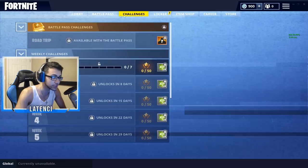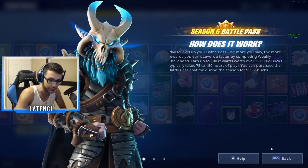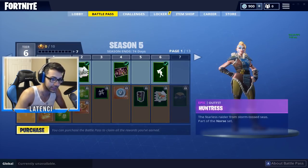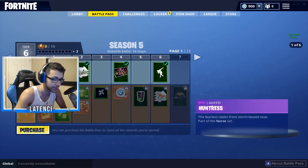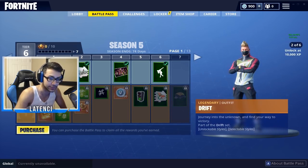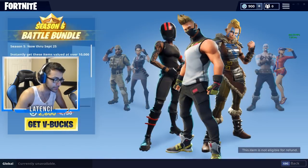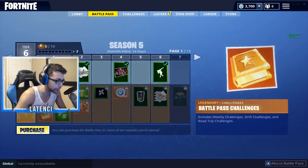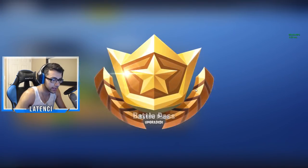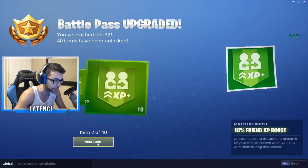Alright, battle pass — I like that new screen. We know how it works. So this is a legendary tier one outfit, which doesn't really make sense. I'm just gonna buy it all right now. Let me buy V-Bucks first — alright, V-Bucks bought. Let's purchase this. And there you go, battle pass upgraded! So we bought the first 25 tiers.